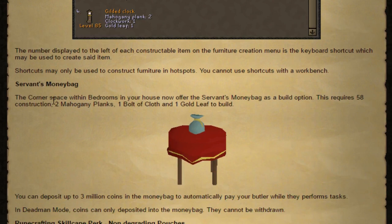They also added the servant's money bag in construction. It costs two mahogany planks, one ball of cloth, and one gold leaf to build. It basically makes it so your servant can just take money from it instead of having to sit and talk to you every 10 times they go to the bank, or however many times it is.